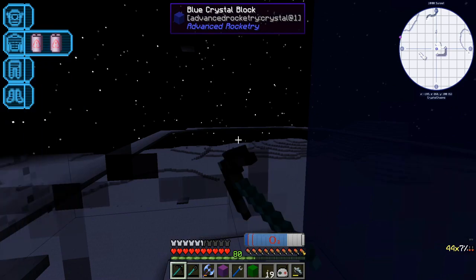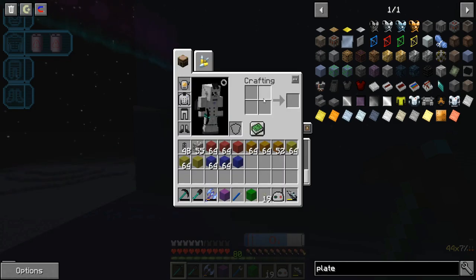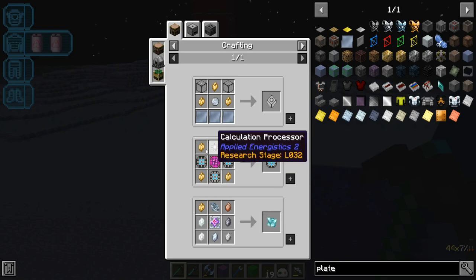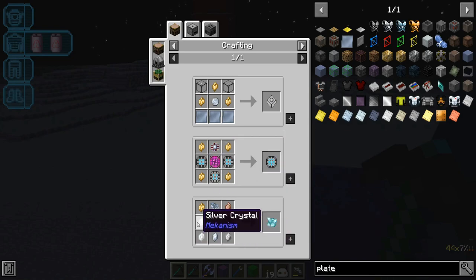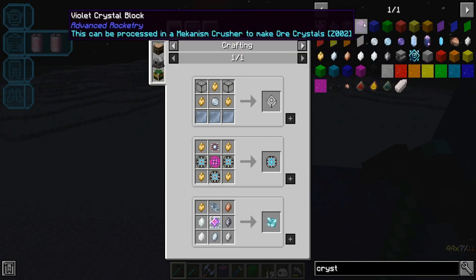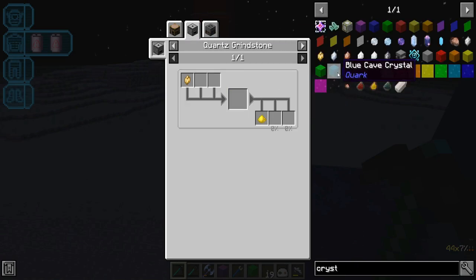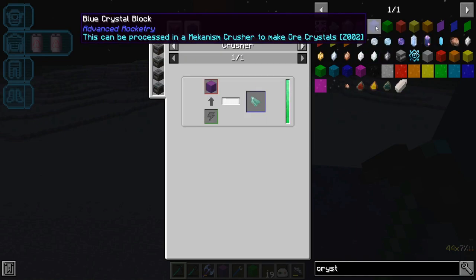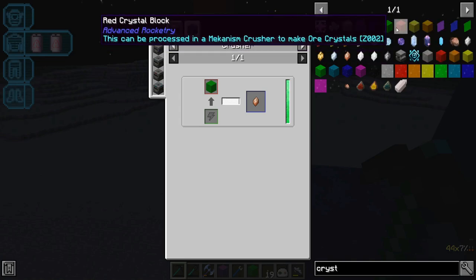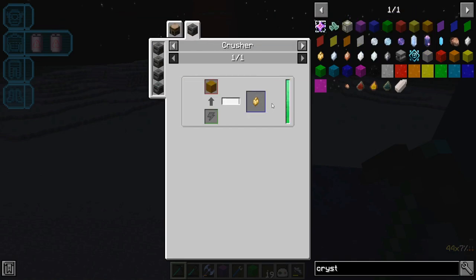Blue does cosmium. These crystals can be used in all sorts of stuff — 64k storage needs this, and dimensional shards require all of these crystals. Let me do this properly: violet is prismarine, blue is osmium, green is copper, red is redstone, yellow is glowstone, and orange is gold. Nice.